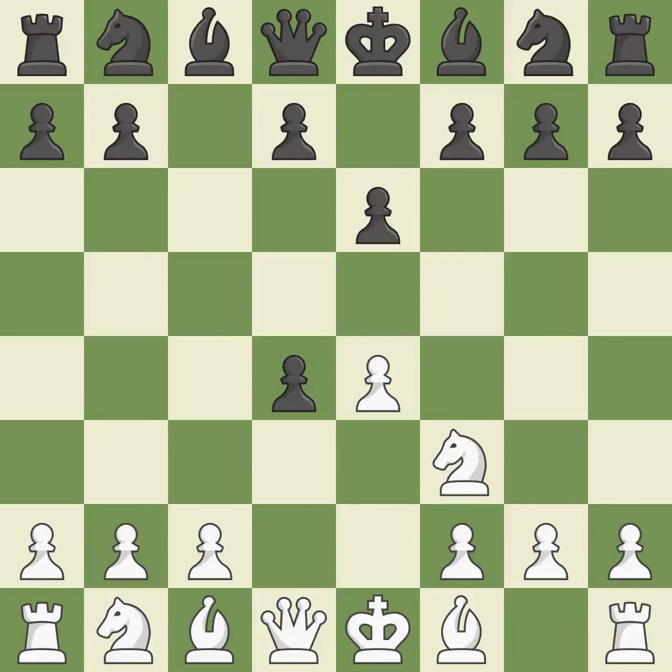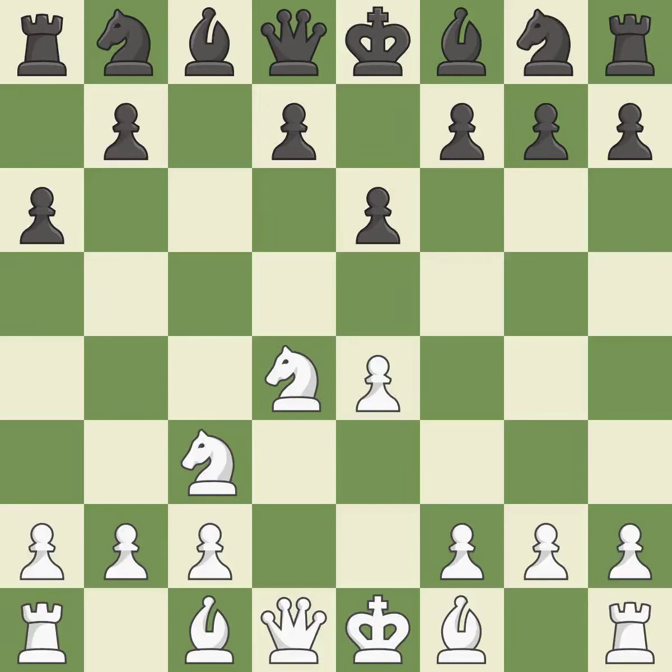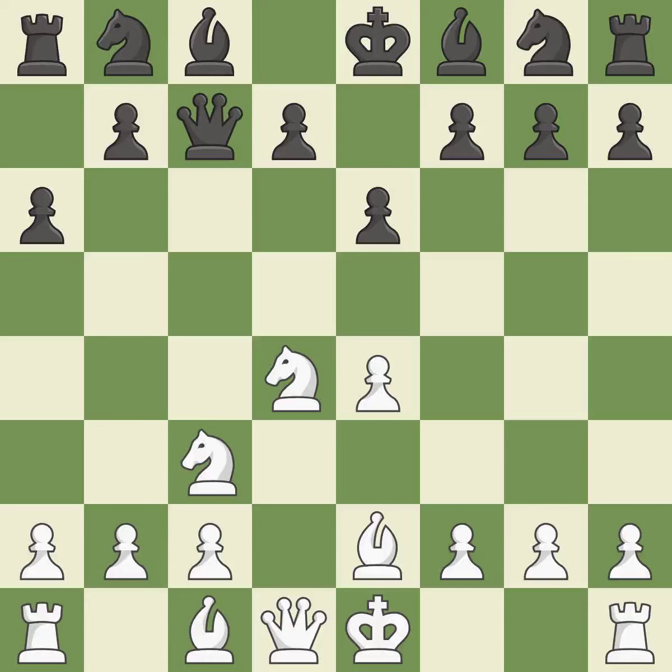Cxd4 gives black two central pawns versus one central pawn for white. Nxd4 recaptures the pawn and activates the knight, in return for having one central pawn versus black's two. A6 prepares for a b5 pawn push to gain space on the queenside and stops the white pieces from using the b5 square. Nc3 develops the knight, supports the e4 pawn, and controls the d5 square. Qc7 controls the important d6 and e5 squares. B2 develops the bishop and prepares castling.